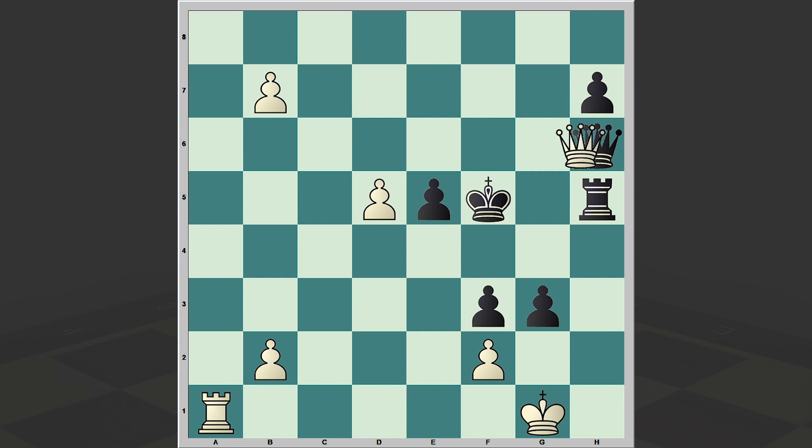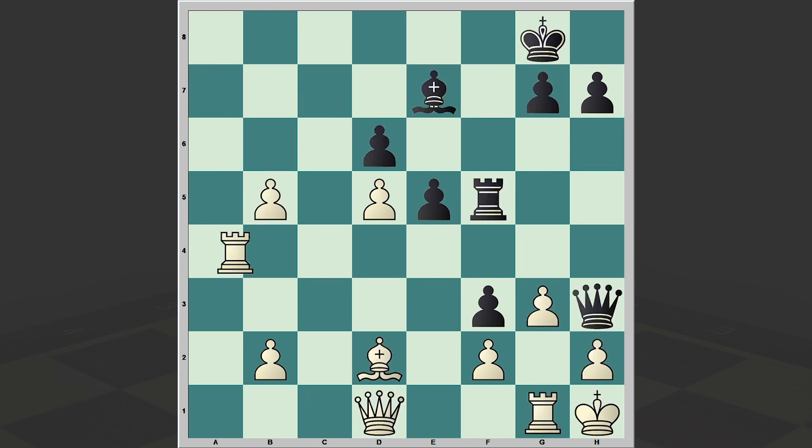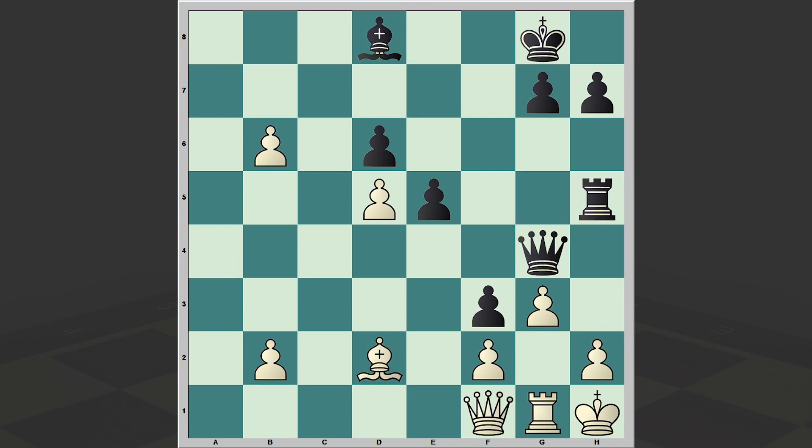Now you can go for an exchange on h6 and win easily. This g2 is not dangerous — you can go for a pawn promotion, and it's over, checkmate. Once again, it's a pity that white missed this Rg4 move, and then a brilliant Bg5 lands. This is how white can win.